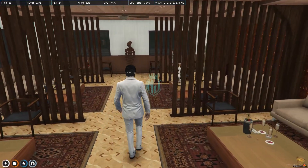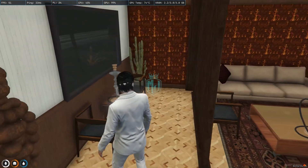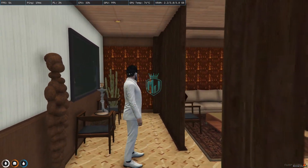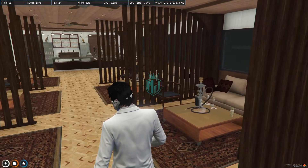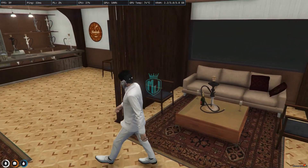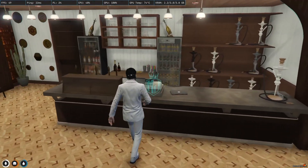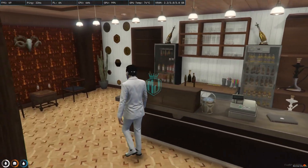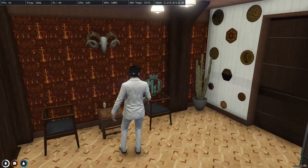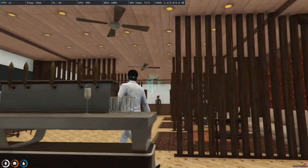As you can see right there, you will get to see proper sitting areas with hookah setups and this kind of stuff. There is a complete premium sitting area and a counter area right there.